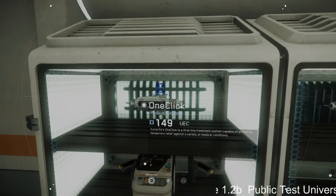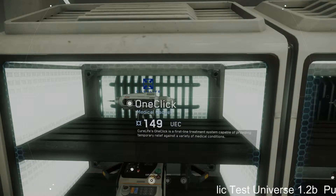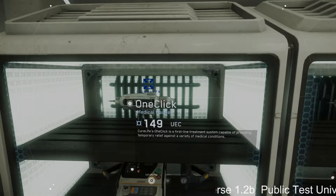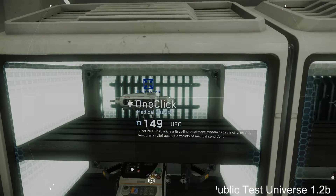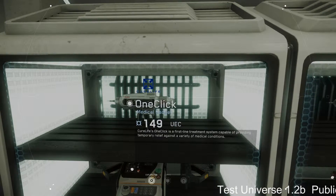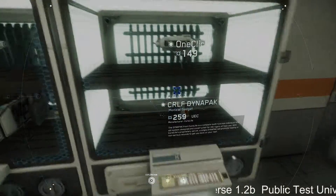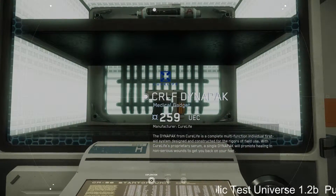Essentially, we have the One Click Cure Life. One Click is a first-line treatment system capable of providing temporary relief against a variety of medical conditions. It costs 149 UEC.